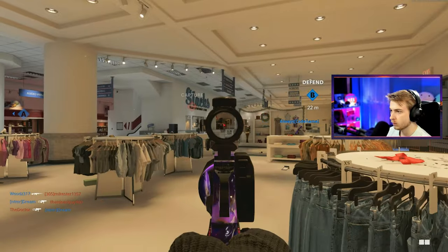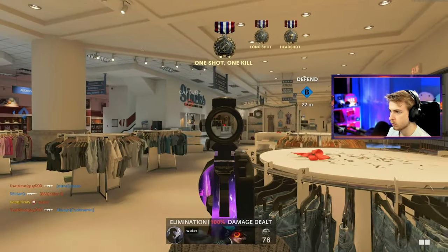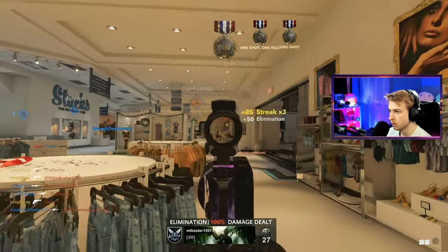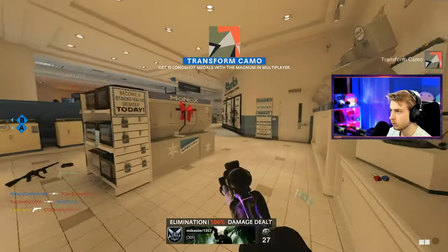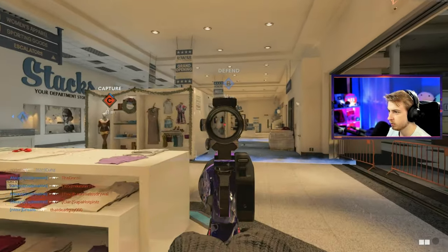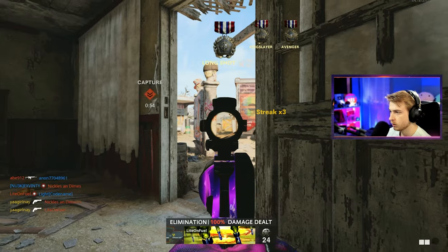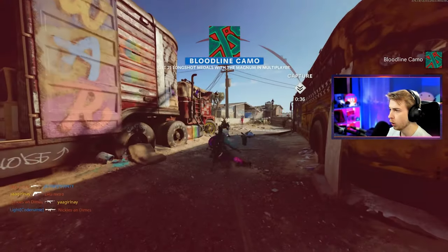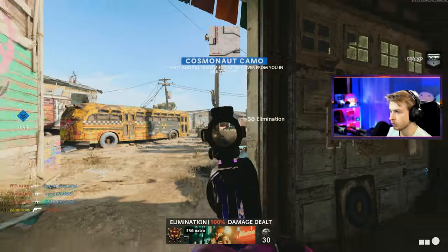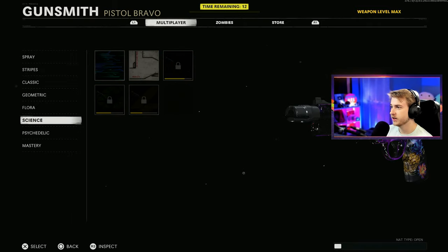Got a five kills without dying camo somehow. Getting nice long shots — already three long shot camos this game. Just need people to go to cover, but in Call of Duty nobody uses cover. Got another long shot and a kill behind cover, plus a collateral. Pre-firing kills-behind-cover angles is actually working. That's 10 kills behind cover. All that's left now is the five kills without dying and the remaining kills behind cover.